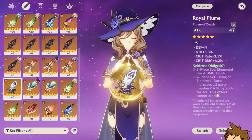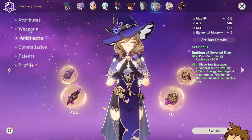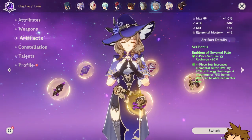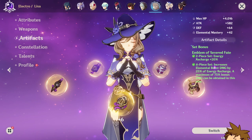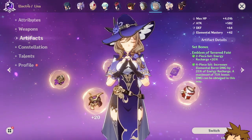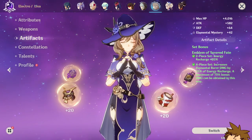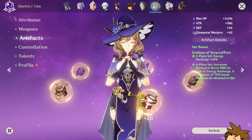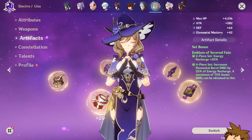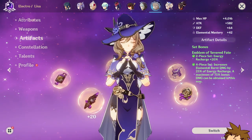There are also a bunch of catalyst weapons you might want to use for her in order to get the proper crit ratio and damage output you're looking for. There are several good catalysts to make use of depending on your build.